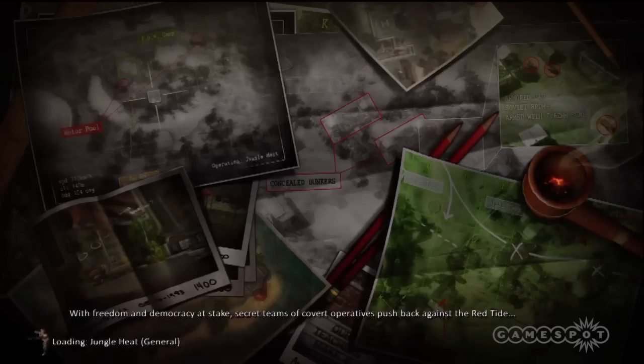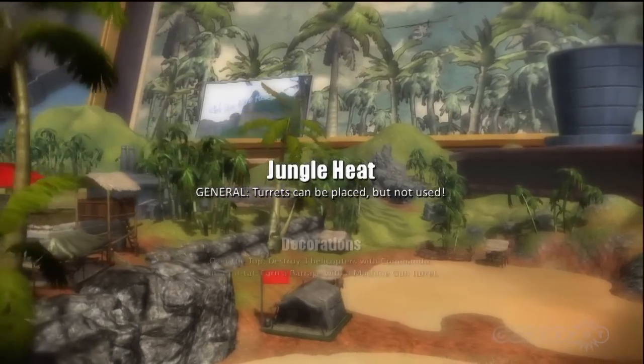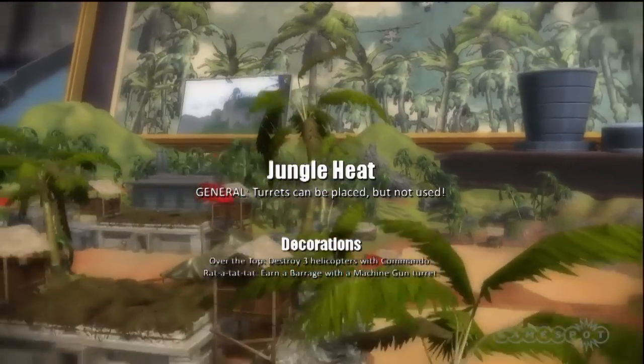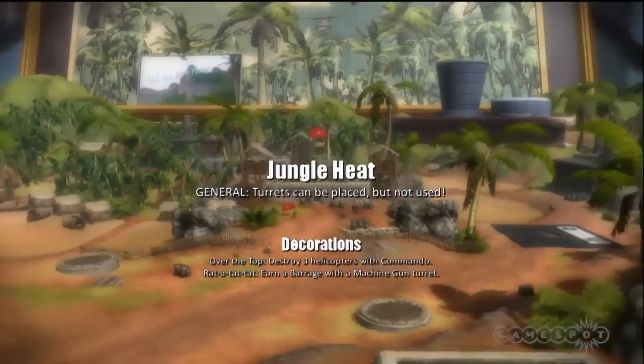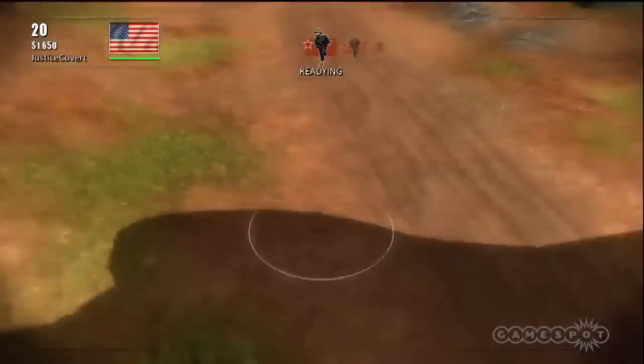Defense — you can't let a single enemy unit into your base, otherwise you don't get Gold. And Money — you have to be very frugal with your spending. Only build turrets that you absolutely have to. Only repair them when you absolutely have to. And I don't do much in the way of upgrading.